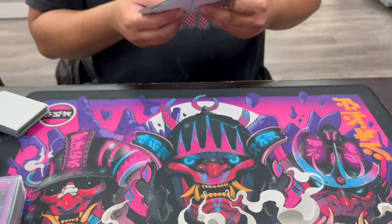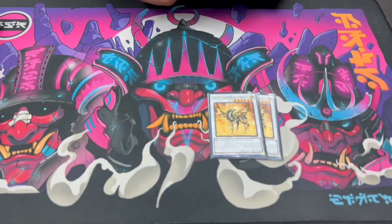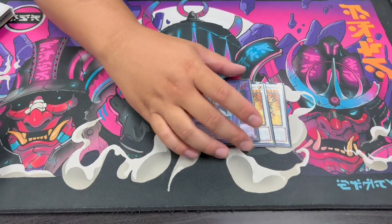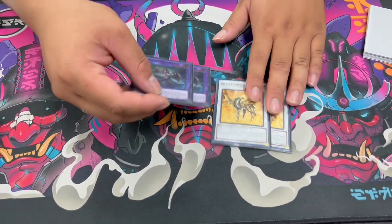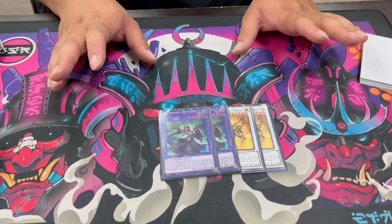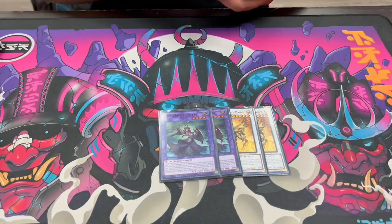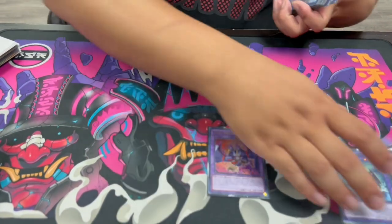Moving to the extra deck: we start with removal monsters sent off Nadir Servant and Dogmatic Punishment. We have two Malong and two Entis. Malong, once entering the graveyard, will destroy a card on the field. Entis targets a face-up card on the field and bounces it — your opponent's card. It's especially relevant in chain to Punishment: when they activate an effect to special summon a monster you chain Punishment sending Entis, and in the new chain Entis bounces the monster they're attempting to special summon.